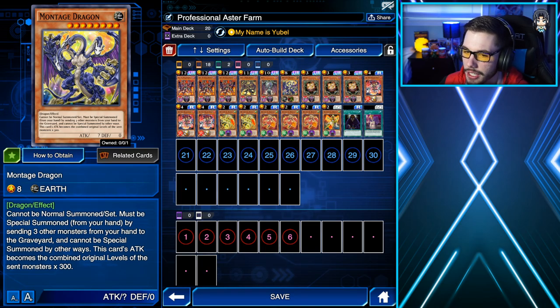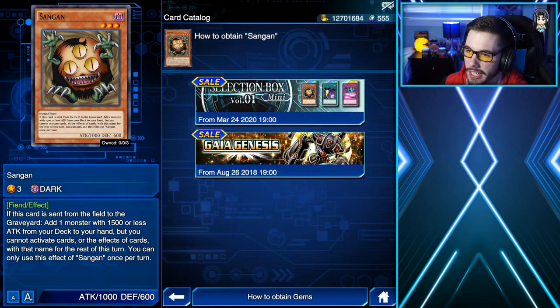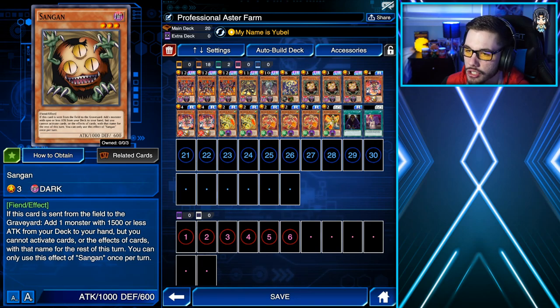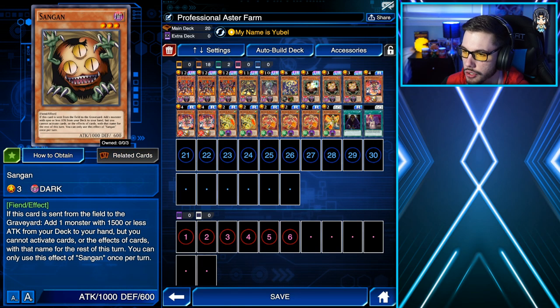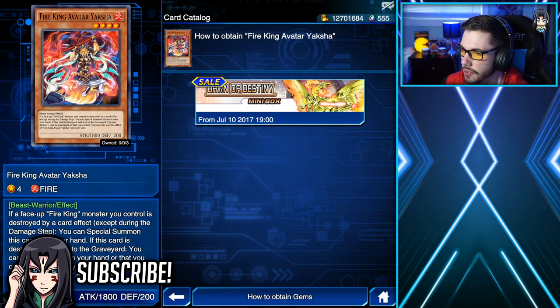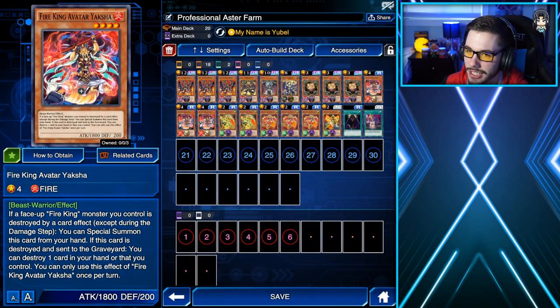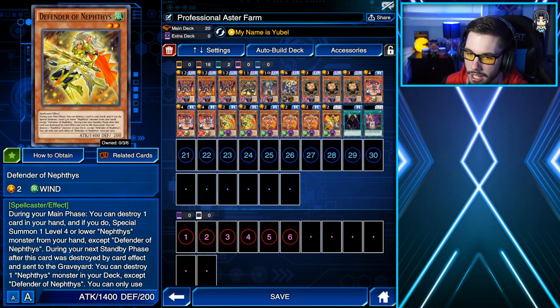Next up, we're rocking one copy of Montage Dragon, which you can get from leveling up Officer Trudge. We also have three copies of Sandgan from the Selection Box Volume 1 Mini and Gaius Genesis Box — this card is really good because you can search out for any of your Yubell cards and your Methus cards. Then we have three copies of Fire King Avatar Yaksha from the Dawn of Destiny Mini Box. When Aster destroys this card while you have a Yubell in your hand, you can use Yaksha's effect to destroy your Yubell in hand, and since Yubell is destroyed by a card effect, you can special summon Terracarnit and basically win the farm.